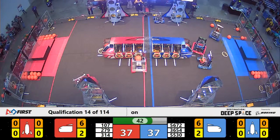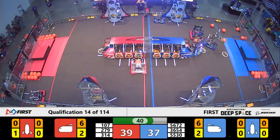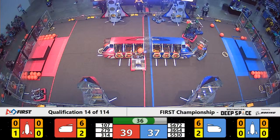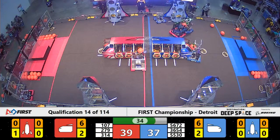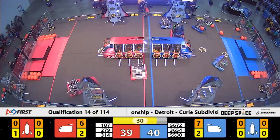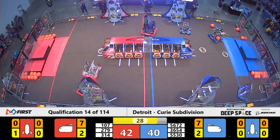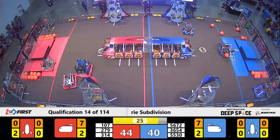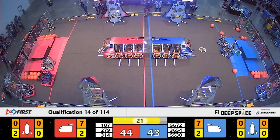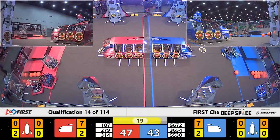40 seconds left in this match. These teams are neck and neck. Because of some heavy defense from both sides, we don't have a super high-scoring match. That's what happens when you have dedicated robots on both sides of the field trying to prevent the other teams from scoring any sort of points. Now you see a separation of color — these teams are going back to their sides because it is time to climb.